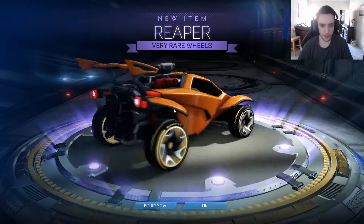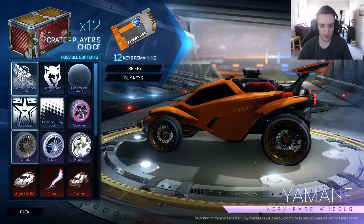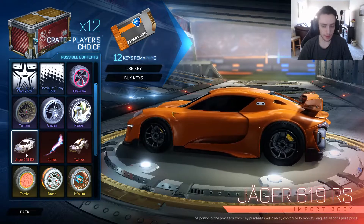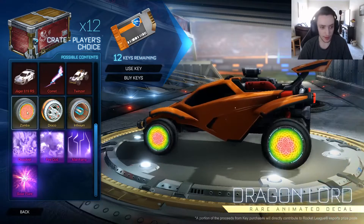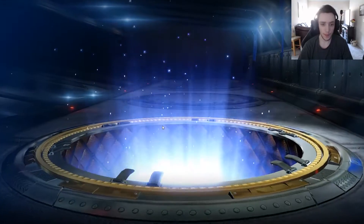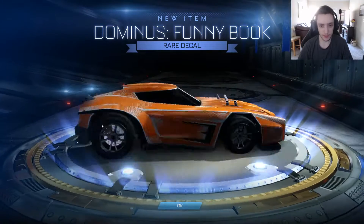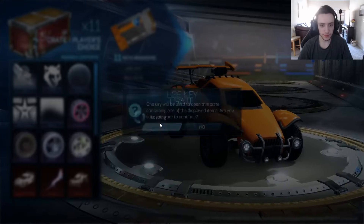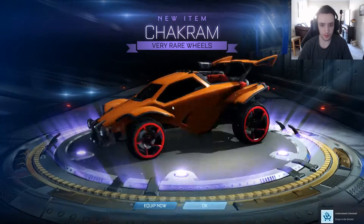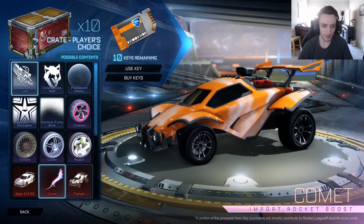Regular Reaper wheels. As far as the very rare wheels go in this crate, I'm only really concerned about the Yamane wheels — I like those painted a lot. I'm hoping for probably just a Jaeger body since I like using the Jaeger when I'm not using the Octane, some Yamane wheels obviously, and a Lone Wolf painted white would be pretty sick. Funny Decal — pretty basic. Very rare: regular Chakrams. Halfway through and the best thing we've got was Painted Grey Chakrams, maybe a Twinser or the Econo Boost.